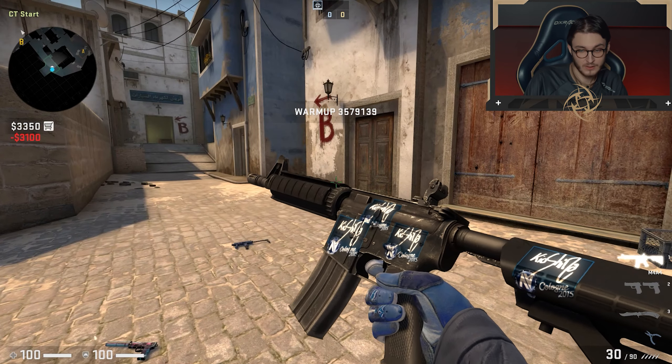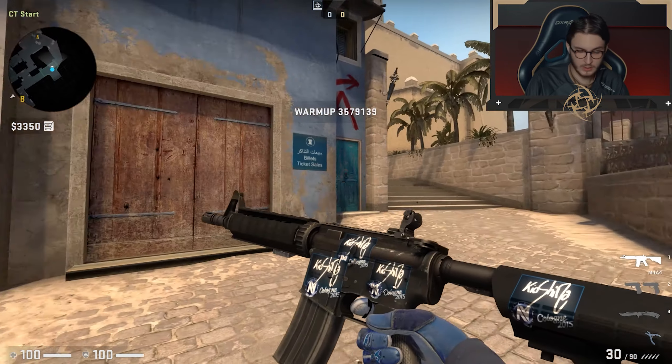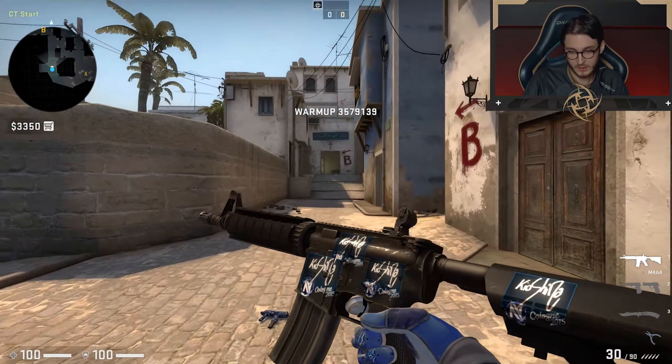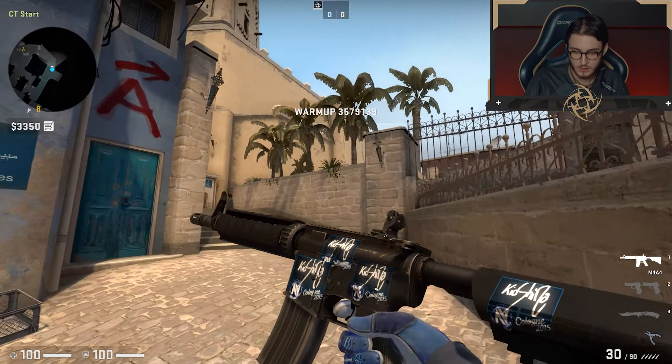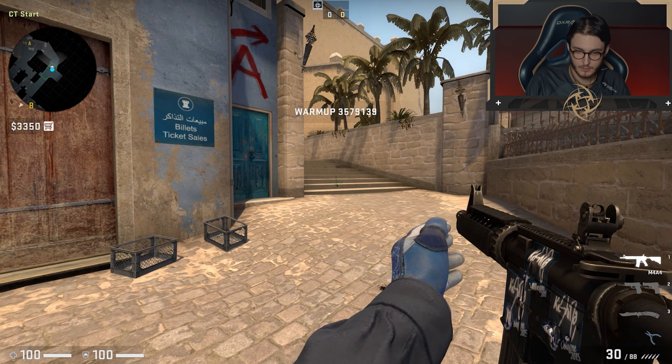My M4A4 — no skins, just the black one with the cheapest sticker. Or maybe not the cheapest anymore, but at the time it was the cheapest sticker. So Kyoshima on the M4A4.